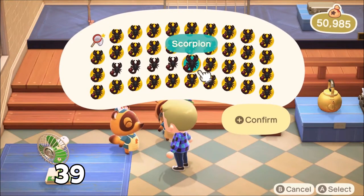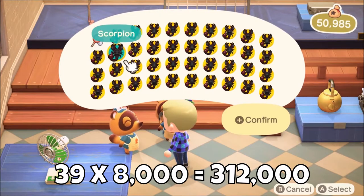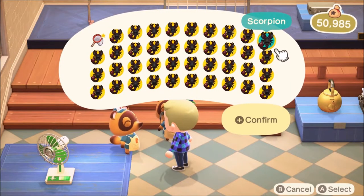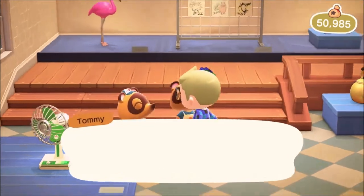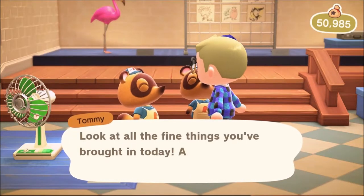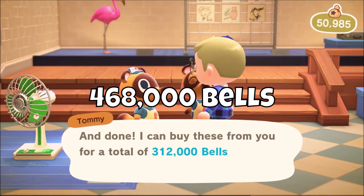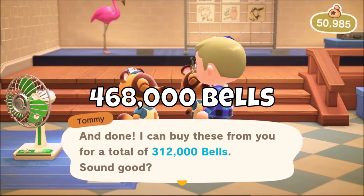Once you reach about 25 total bug catches on the island, use the customization kit on your net so the durability is restored. In about an hour to an hour and a half, you'll find yourself rich with these bugs. If you caught 39 of them, you'll get a total of 312,000 bells. I suggest waiting until Flick arrives at your island — he buys insects for 50% more than the Nooklings do, meaning if you caught 39 tarantulas or scorpions, you'll get 468,000 bells instead of just 312,000.